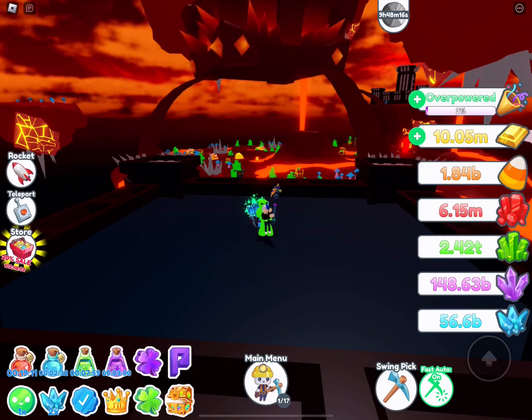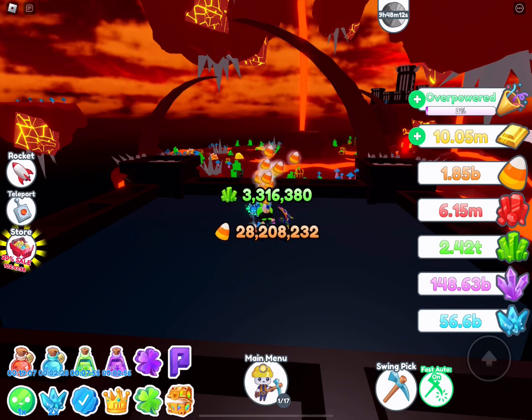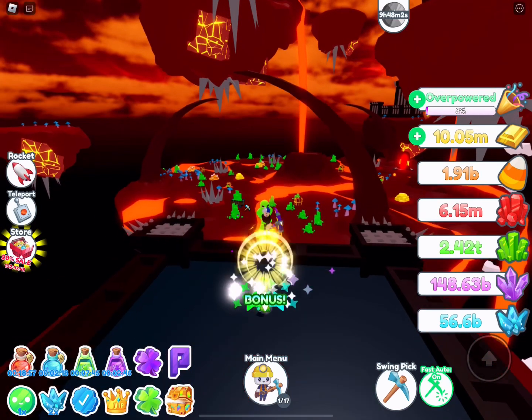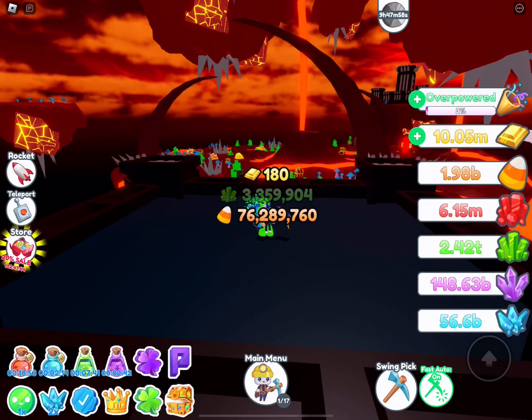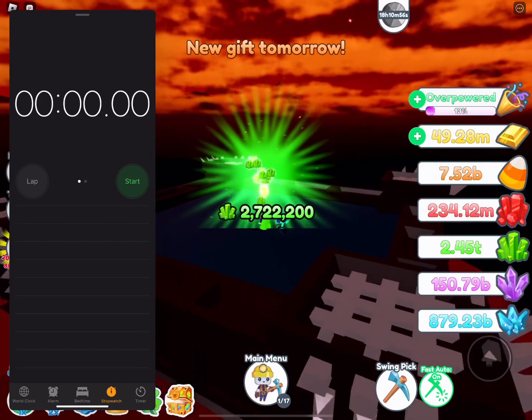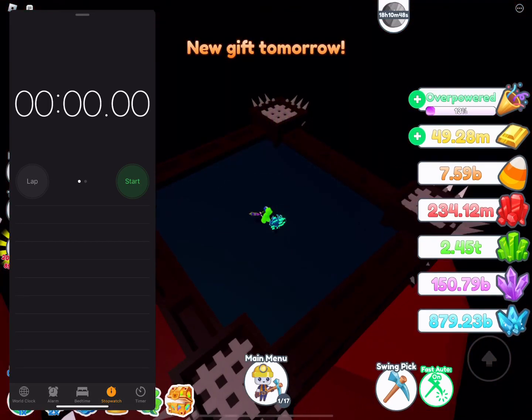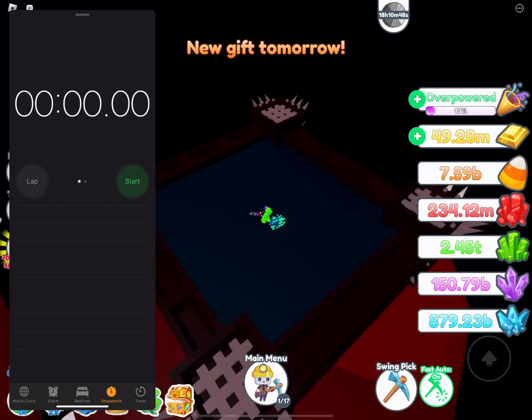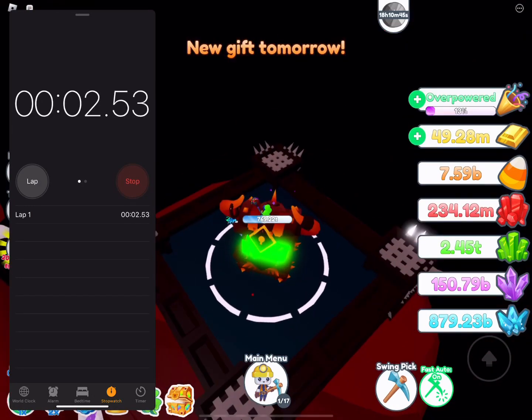Now the most interesting part: the holographic hydra. I don't have a dark matter Jackson Skelly but the hydra is crazy - look at these numbers, 76 million with only the triple gems booster on. I'm going to time it: on the right you can see 7.59 billion gems. As soon as the hell chest appears on screen I'll start the timer, and I'll stop it when I see 8.59 billion.